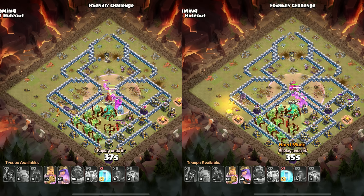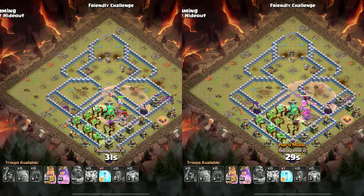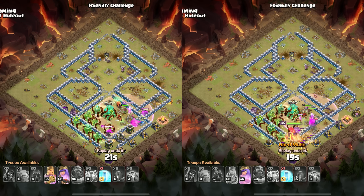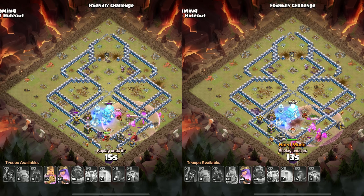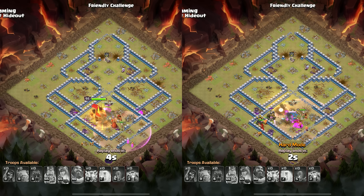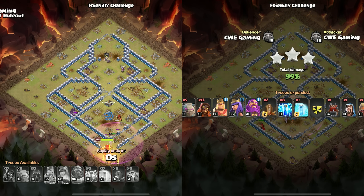The golems would eventually get overwhelmed if the defenses were dealing enough damage, and then they'd turn onto the super wizards. Unlike witch attacks that constantly spawn skeletons to protect what's behind them, with just golems, if the base damage is high enough the golems would be overwhelmed. But as long as that balance is in the direction of the offense, it becomes almost impossible to stop an attack like this. Even with hard mode, the attack went through just as easily as on normal mode.